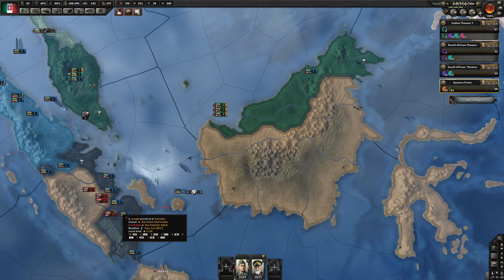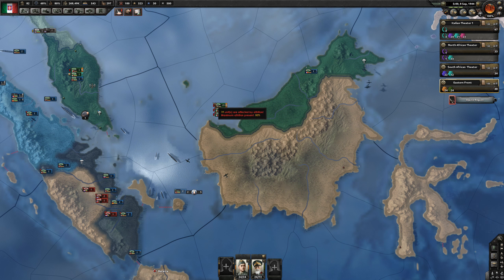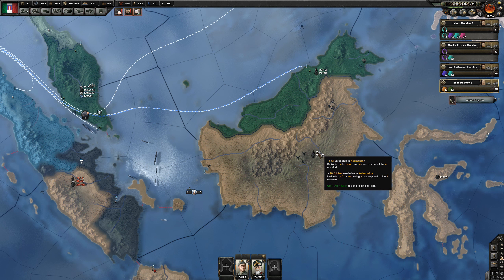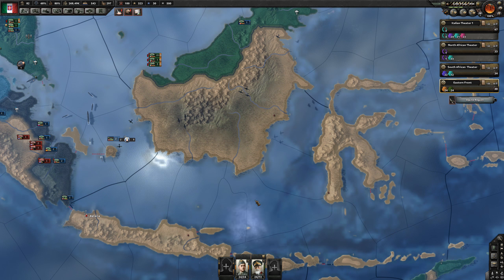So we are pushing into Borneo. We've already taken Malaya and our super army has done most of the work in this war. We're going to push in to take the rubber and oil in here, and then from there push on down towards Java.